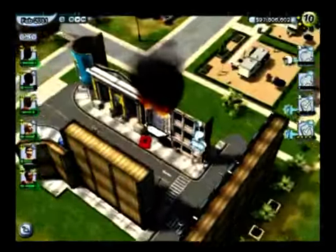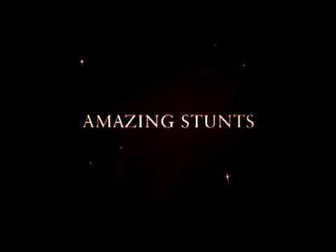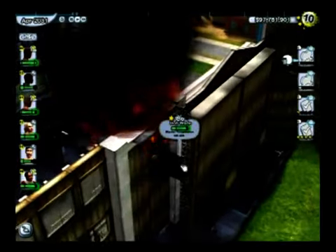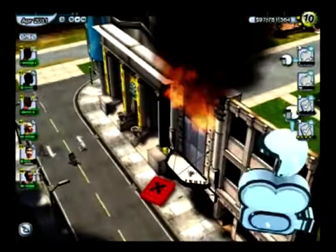Now I'm going to head off to one of our new City Street sets. Here we can see our stunt performer getting ready to jump out of a burning building. We can also see an example of some of our new fire effects here as well.